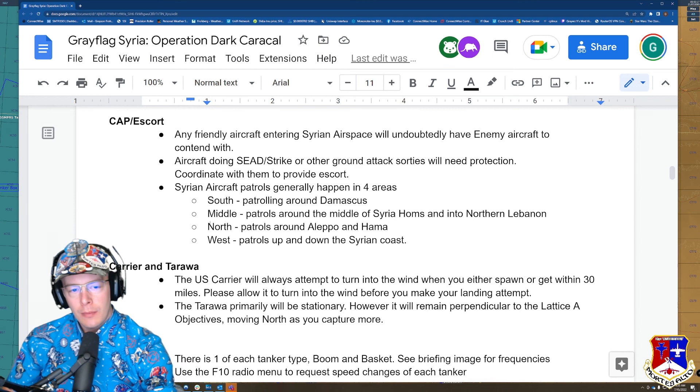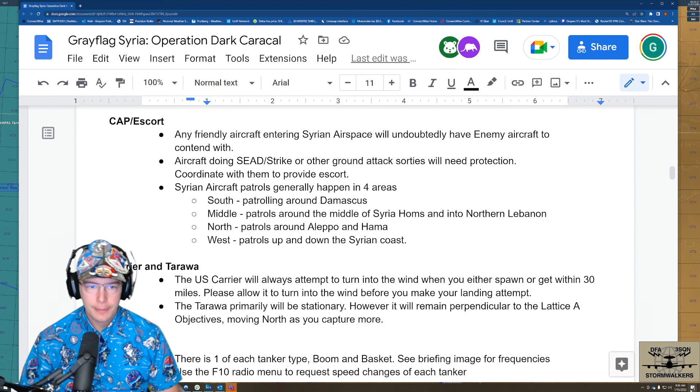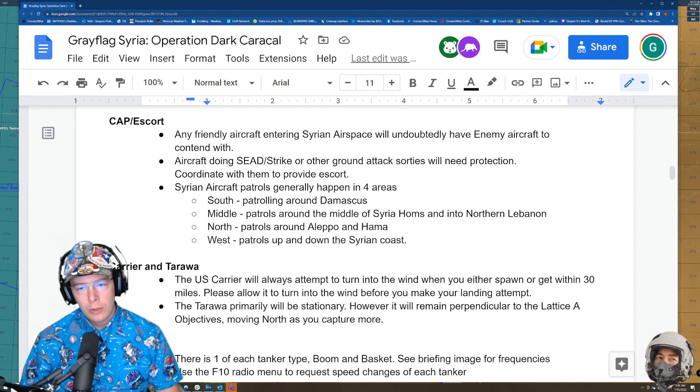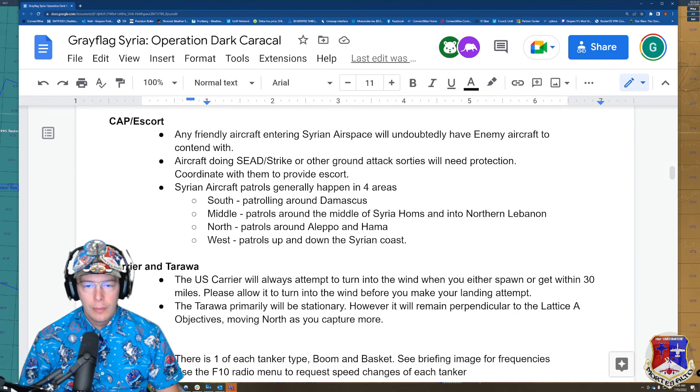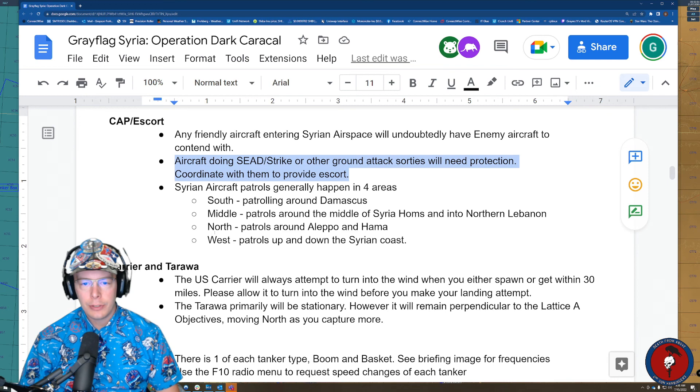For CAP and escort: any friendly aircraft entering Syrian airspace will undoubtedly have enemy aircraft to contend with — the Syrians are going to do everything they can to shoot us down. Any aircraft doing SEAD strike or other ground attack sorties will need protection; coordinate with them to provide escort. Use SRS. We have a comms card in the briefing kneeboard, and TACCOM is always going to be 267.75. Check in there if you're hopping on and need some help.